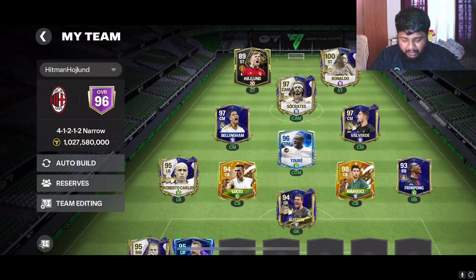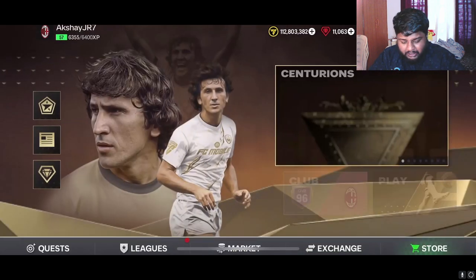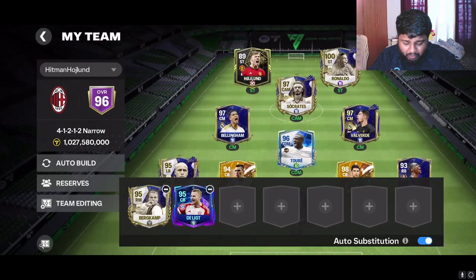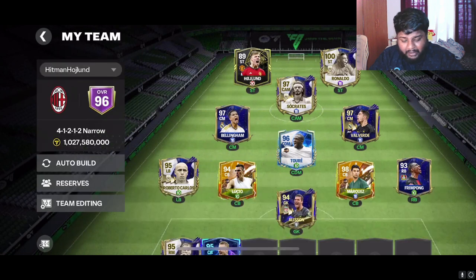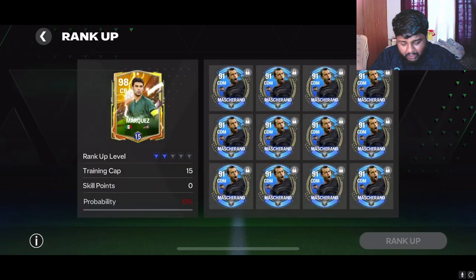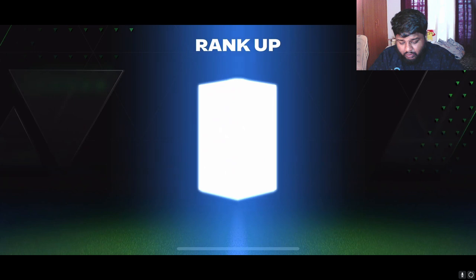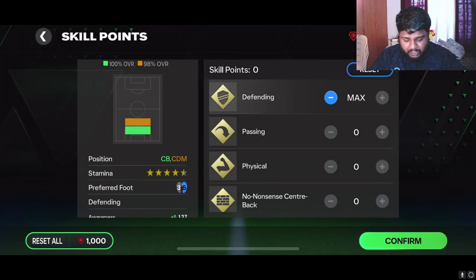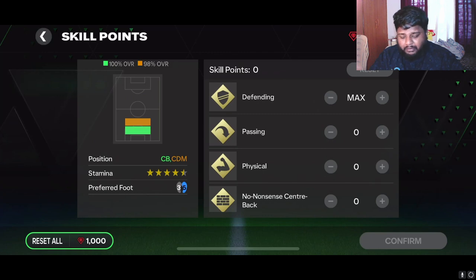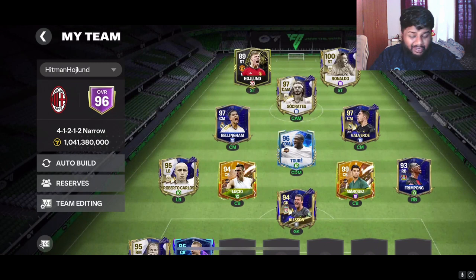Apart from him, in today's video we are going to be actually upgrading some of the other players as well. I want to have a look around in the market too. We need a new right back - we got Delict but Delict is not that great. We'll be training Marcus as well, send him to level 99, which is also a good overall. We'll be training all these players over the course of the series slowly, so that we have our cards as well for training them.